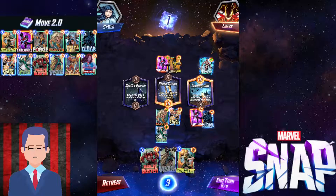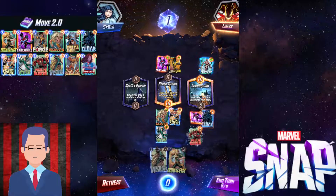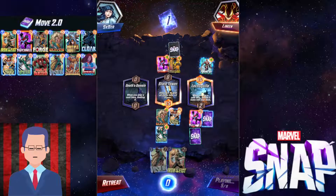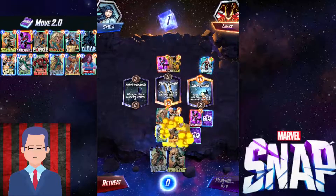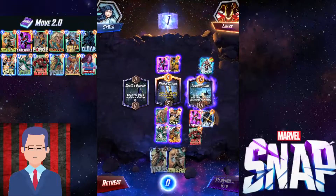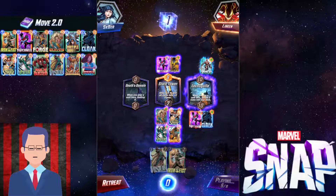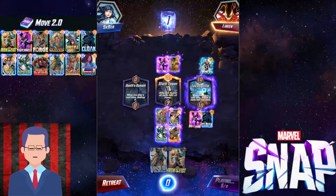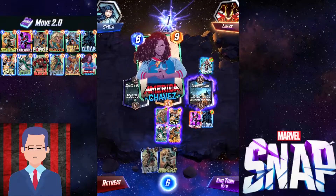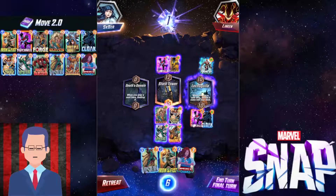Things are not looking that good for this opponent, so we'll see if he skips turn 5 or not. We're just gonna throw down our Hulkbuster. Actually, in hindsight, I think the ordering is wrong — I should've put down Hulkbuster first so it merges with Nightcrawler. But it doesn't matter this time because their Nightcrawler is going to get a plus 2 buff from Stark Tower. Even if Hulkbuster had merged with my Nightcrawler, it's not enough to beat them.